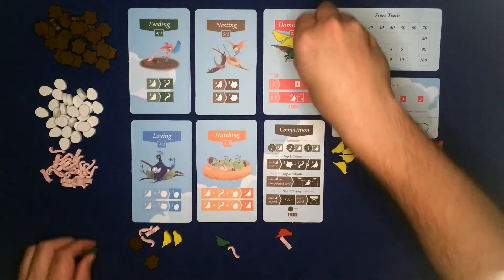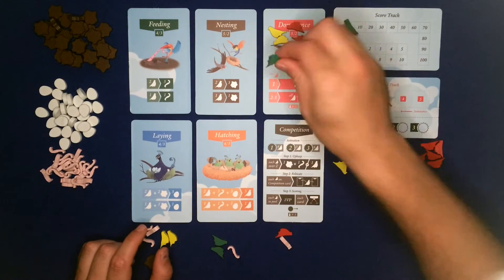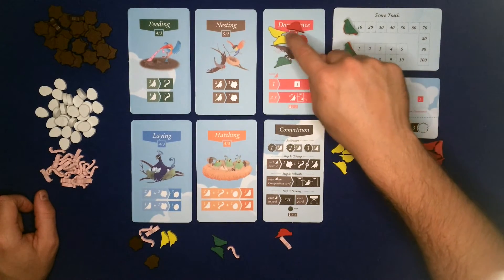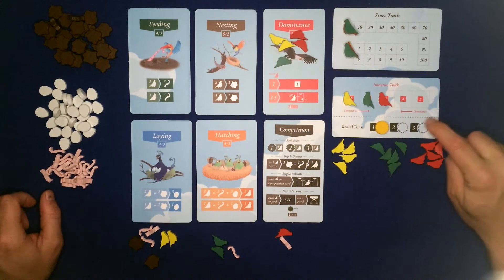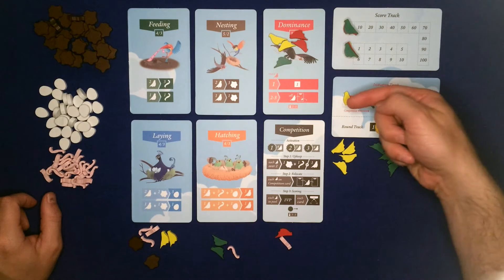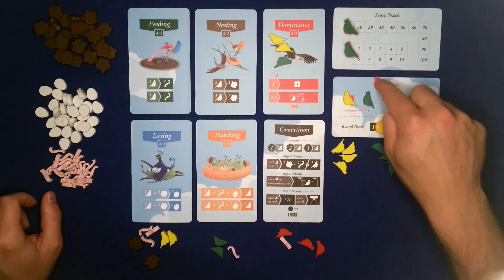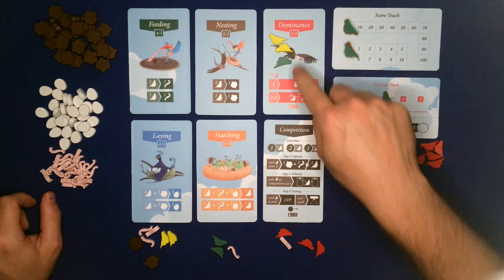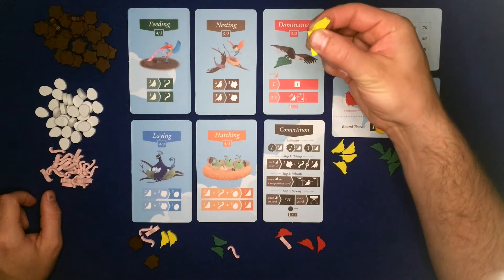The dominance card - when this card is activated, let's say green wants to activate it and take the bird off: we have to work out the pecking order, meaning who has the most birds on that card. There's a tie between red and yellow, so we use the initiative track to break it. On the initiative track it says 'dominance,' meaning dominance ties are broken from the right. So red goes first: they take their birds off, move their marker to the number one spot on the initiative track, and shove all the other markers down.